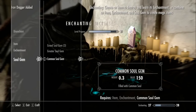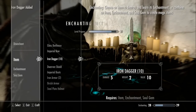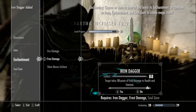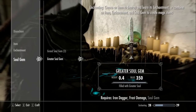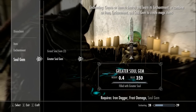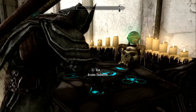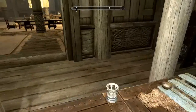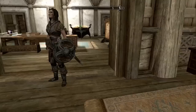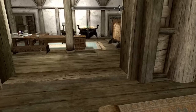In my opinion, for this enchanting glitch you should only use a common soul gem or less. Once it gets to greater soul gem, grand soul gem, or anything better than that, I would stop. Just go out and either buy some more soul gems, or find them in the Dawnstar chest — if you want a video on that just comment. You can also use soul trap on a sword.